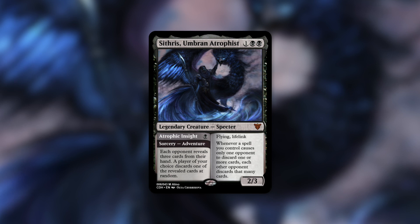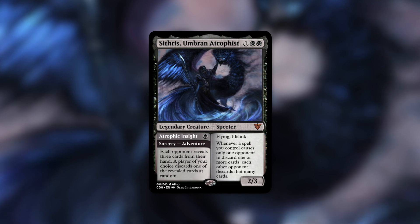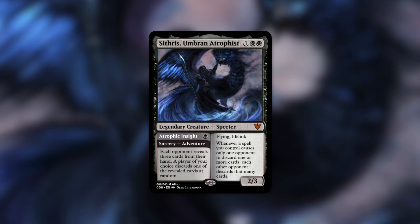Scythrus has: whenever a spell you control causes only one opponent to discard one or more cards, each other opponent discards that many cards. His adventure is a sorcery called Atrophic Insight that costs one black — each opponent reveals three cards from their hand, and a player of your choice discards one of the revealed cards at random. Alano designed Scythrus to overcome discard strategy's weakness in Commander, where most powerful discard effects only affect a single opponent. By widening the effect, Scythrus acts as a mono-black discard copy effect, giving you inherent mana advantage on each discard spell.